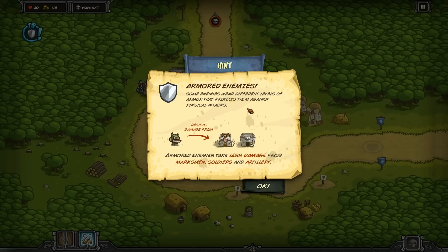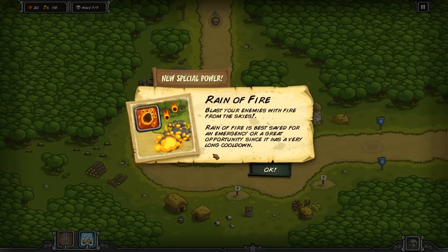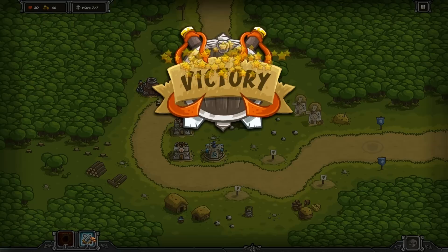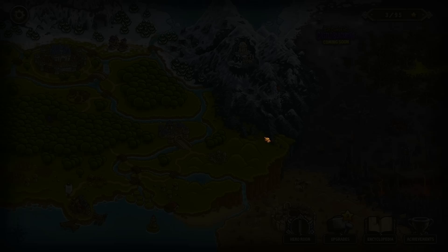Wave nearly complete but one almost got through! Armored enemies wear different levels of armor that protects against physical attacks - they take less damage from marksmen, soldiers, and artillery but more from mages. So we should get a mage tower. New special power unlocked: rain of fire - blast enemies with fire from the skies! I'm putting down a mage tower. Some goblins got through but the firestorm special ability saved us. Close one! Let's move on to the next zone.